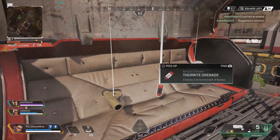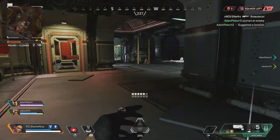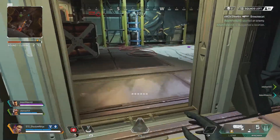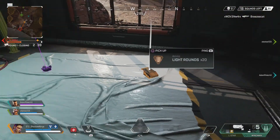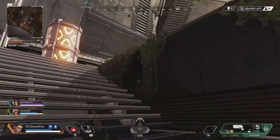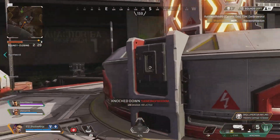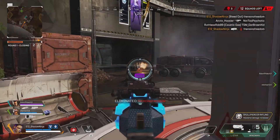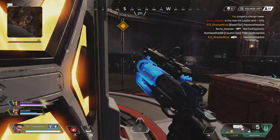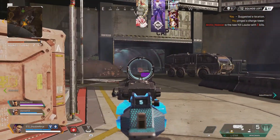Mirage got a massive overhaul. He can now go invisible when rezzing people — that's a great quality of life change. His decoy now lasts 20 seconds. He can also control his decoy and when he does, it mimics his movement. Obviously if you release another decoy, you destroy the previous one. And Mirage's Life of the Party ultimate — all those Mirages now mimic your movement, which are good quality improvements for Mirage in general.